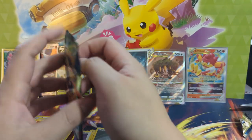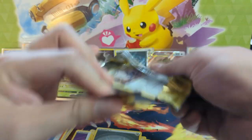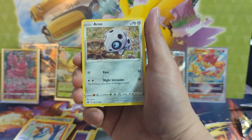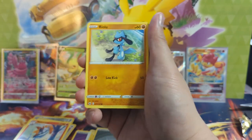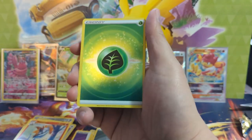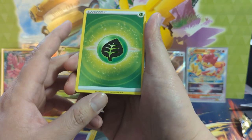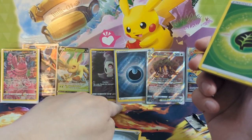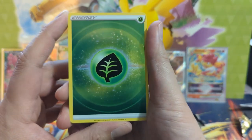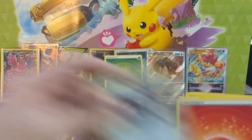Even if we miss, not including the promo, we have one, two, three, four, five, six hits: two trainer galleries — actually three trainer galleries, one is a special energy which is better than the ones you don't want but not the most desired stuff. That Regigigas is beautiful. We got two of these energies. These are not secret rares — I actually saw a Reddit post about this. One has the ZIP symbol and number, this one has nothing. So I don't think this is a rare error, but it's got to be an error, right? Just a Perrserker to wrap it up.